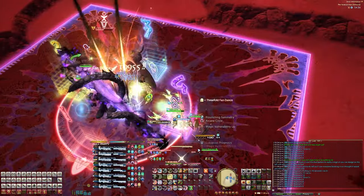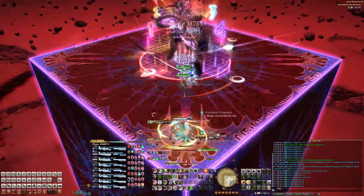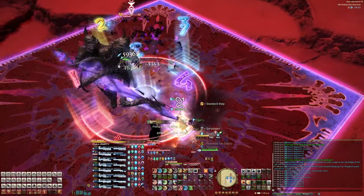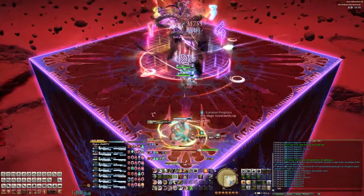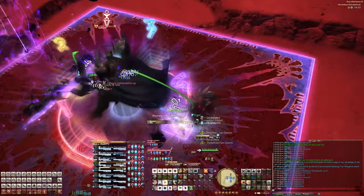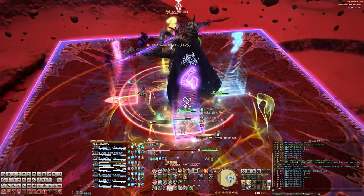We'll see this mechanic again later. Right after, you'll either get a healer group mechanic or a roll position mechanic. In our run, Eventide Fall is being cast, which is the healer group or light party stacks — we use the 2 and 4 marker, east and west. Roll groups are the same as the Seat of Sacrifice Extreme: DPS south, healers at either 2 or 4, tanks north. Another Binding Cold comes out, followed by Void Meteor, which is the AoE tank busters.